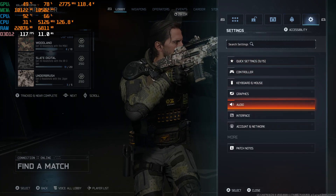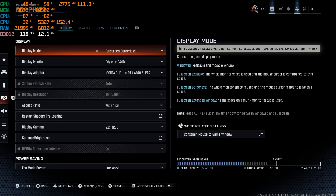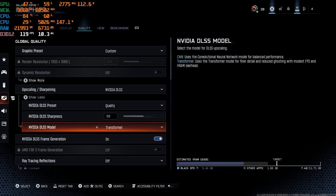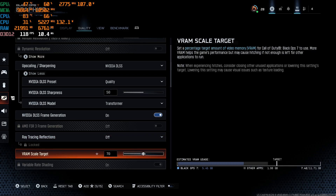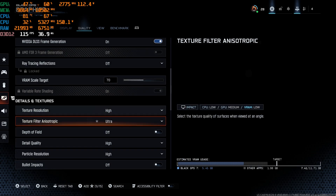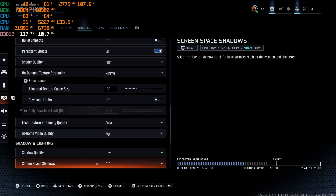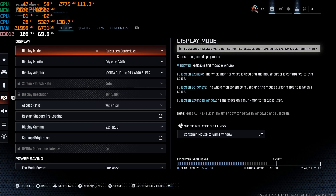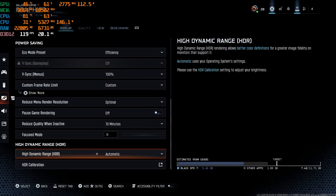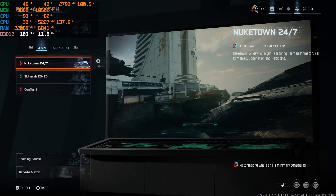In the left corner you can see a frame counter with temperatures. Make sure ray tracing is off — that will completely tank your performance. You can also set your FPS cap, and V-sync you can turn on or off depending on your preference.